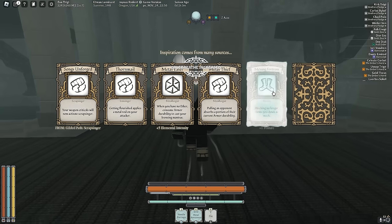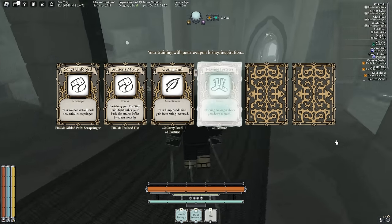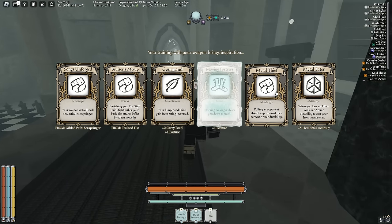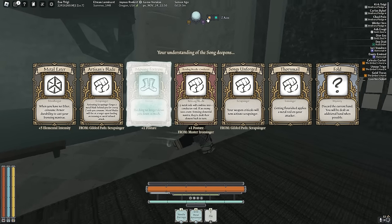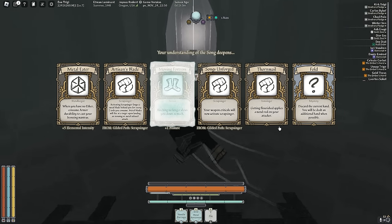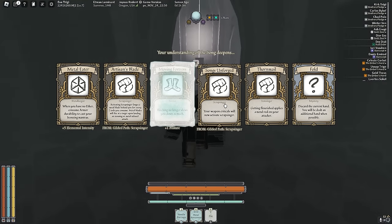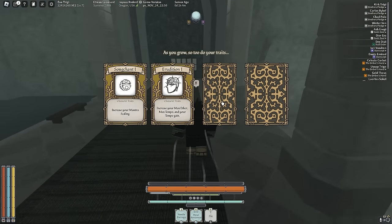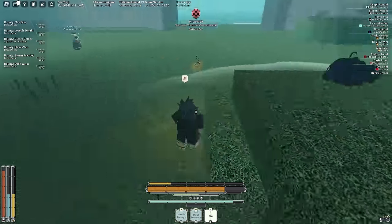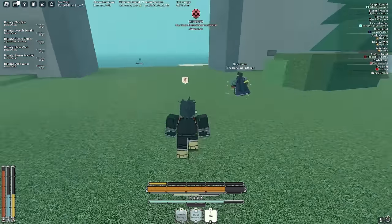Let's see what we get: Phantom's Edge, which is really good with fists since fists have such low range. Metal Thief - pulling an opponent absorbs a portion of their current armor durability, of course. We're going to burn all the rending needle paths because we need to save up as much rod stacks as we can. Your weapon criticals will now activate Scrap Singer. Let's go Vitality and we're level seven.